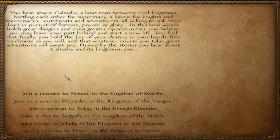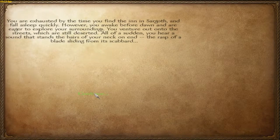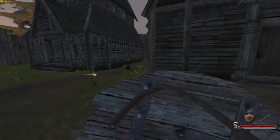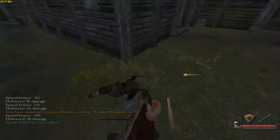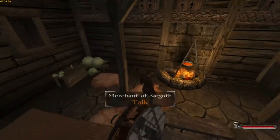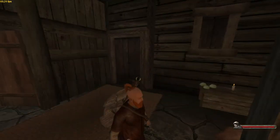You've got to pick what kingdom you want to start in — you've got Swadia, Vaegir, the Khergit, Nords, Rhodok, and the Sarranid. I'm going to start in the Nord kingdom. Basically, you start in town, hear a bandit, and get attacked by one — so you've got to kill him. Then a merchant comes out and says 'You alright?' and takes you to your home. This is basically a second tutorial. He says his brother got kidnapped and wants you to raise a tiny army and save him, and I'm just going to say no.